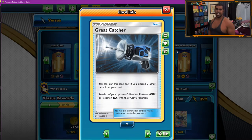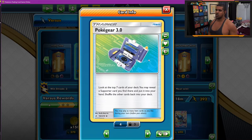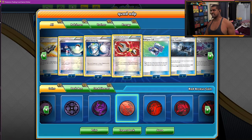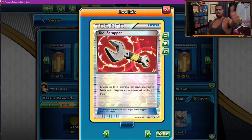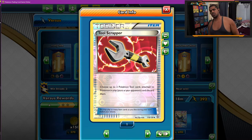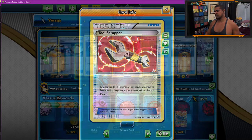We play one Great Catcher — basically the Dedenne hunter, or Pikarom since Pikarom pays a lot of stuff we can target as well. Four Pokegear just so we can see Greens as much as possible. One Tool Scrapper, because we can Greens it out — take away stuff like Lucky Eggs off bloundes, Spell Tags off things, Giant Bombs potentially if you need to. Tool Scrapper is kind of cool.